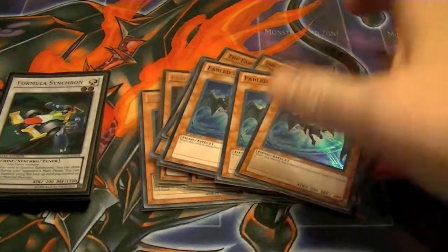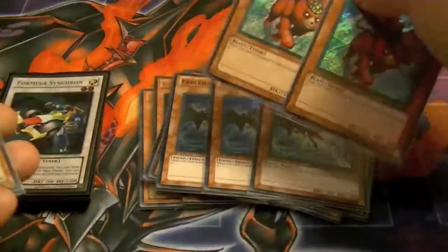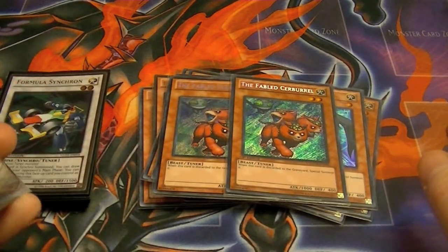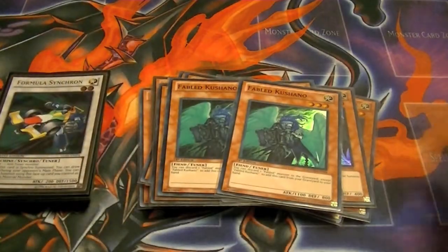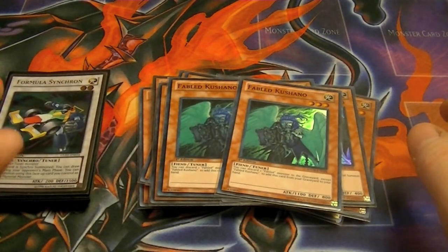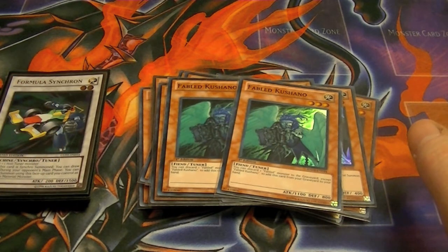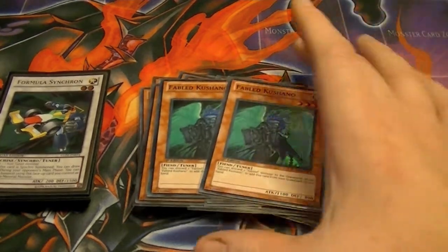Three Fabled Lurries: it's level one, and when it's discarded it gets special summoned. Two Fabled Cerberals: same thing — when it's discarded it gets special summoned, and it's a level two tuner. Two Kushano: it's a level three tuner. While it's in the graveyard, you can send any Fabled from your hand to the graveyard to add Kushano back to your hand, and of course your Fabled will get its effect.